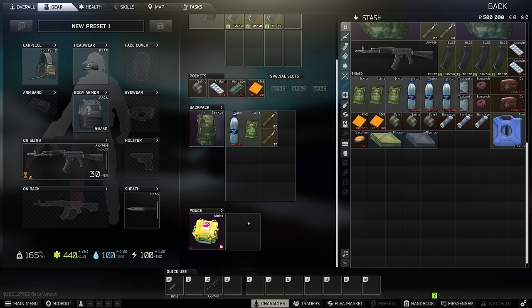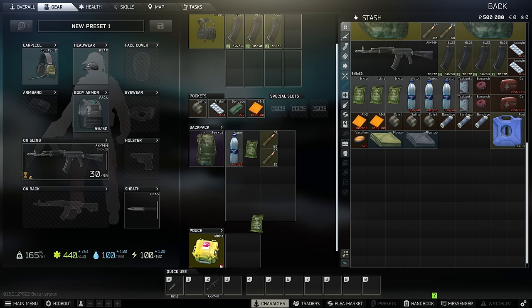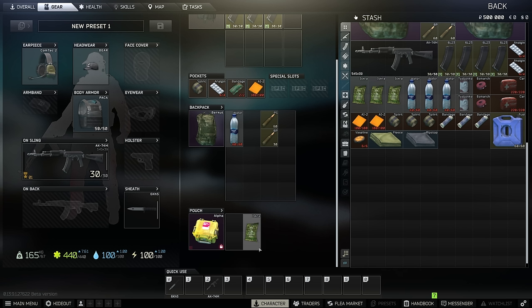If you go into a raid and need to find something for a quest that has to be 'found in raid,' there will be a white checkmark at the bottom right of the item. If there's a yellow checkmark, that means you need it for a quest you currently have active. If you grab an item — like an Iskra for example — that you need for a quest and you put it in your alpha container and die, you lose that 'found in raid' status.